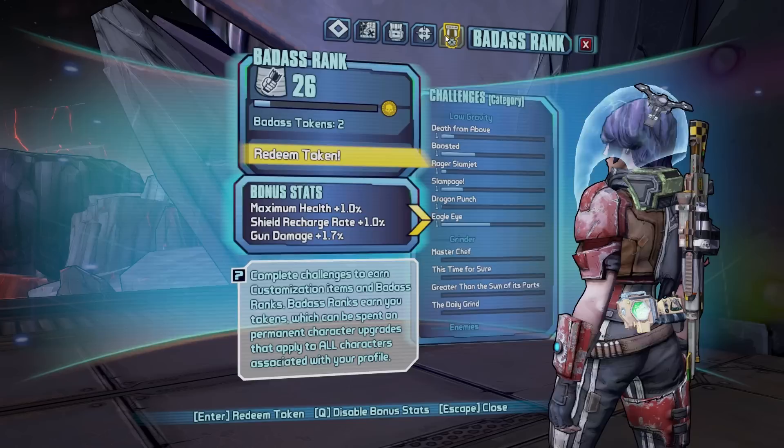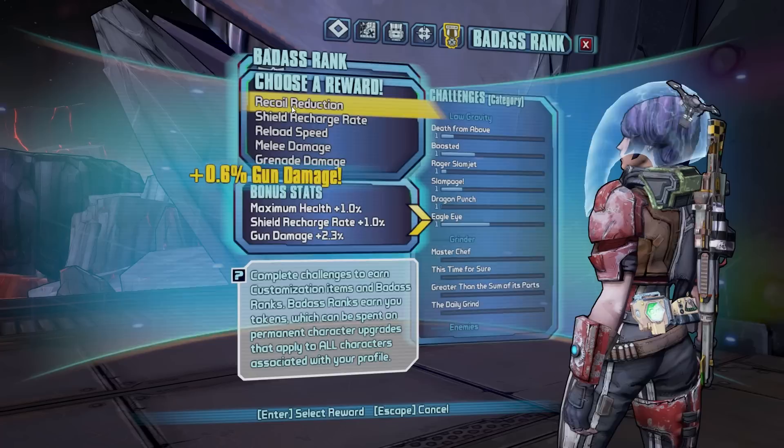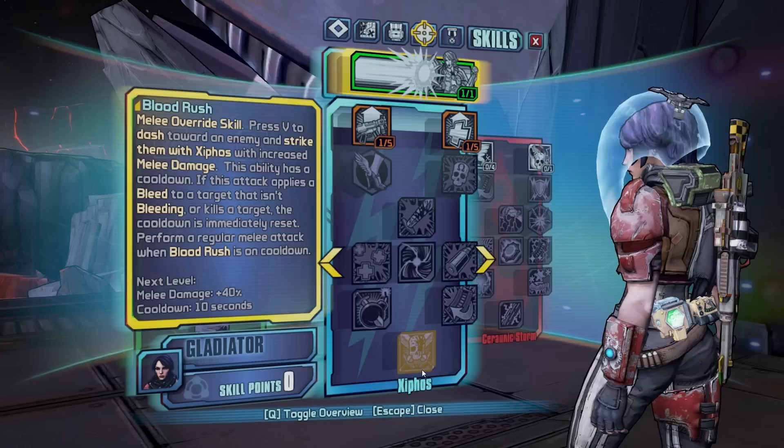What is up guys? Zach Scott here playing Borderlands the Pre-Sequel. Last time I beat Deadlift and now I'm going to redeem some badass tokens. We can do gun damage, melee damage, that kind of stuff. Let's do it. Gun damage. There we go. And one more. How about melee damage? There we go. Perfect.